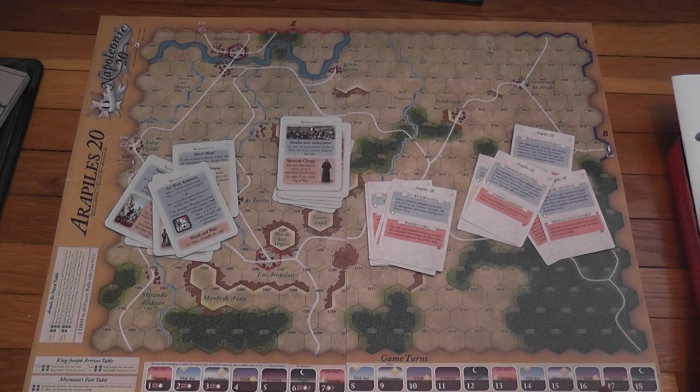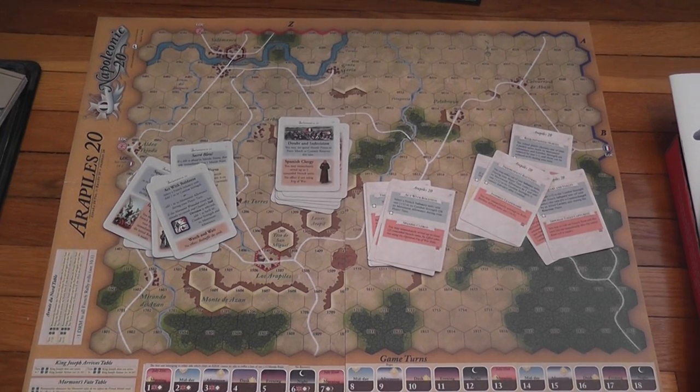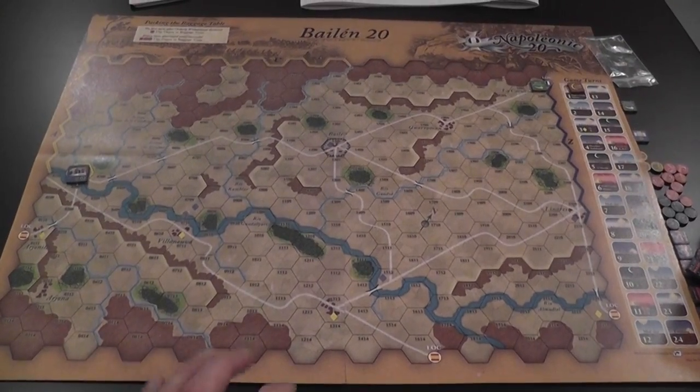Even the turn track is the same — same number of turns, same divisions between day turns and night turns. Arapiles 20 is for your information a reissue of Salamanca 20. If you liked that game, it's just that I'm not sure you really need a new version of it, unless you felt the original needed improvement. I enjoyed the original, and I was not exceedingly overjoyed when I realized one of the games in this package I already owned in a different form.